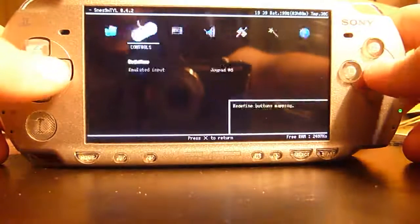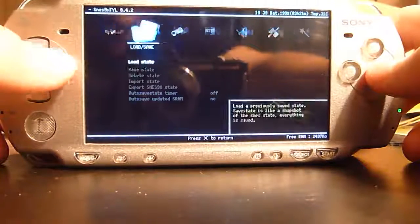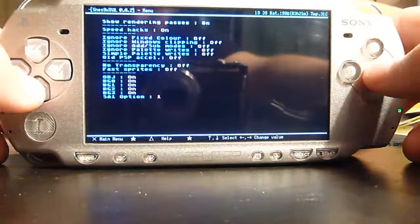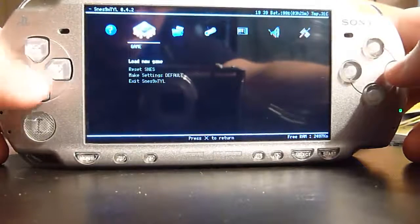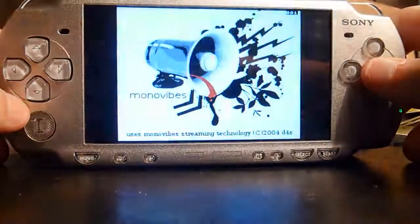That means there is some sort of special effect, which is not that common, which is causing the slowdown. If we go into the hack and debug menu, we can turn 'ignore palette writes' to be on. Then if we reset the game, we should find the scenes go much smoother.